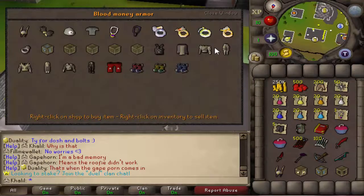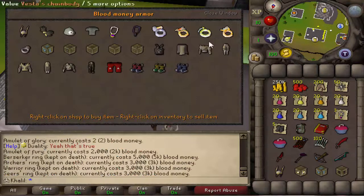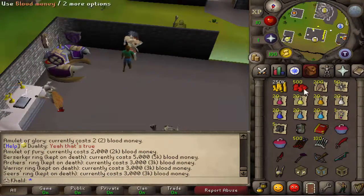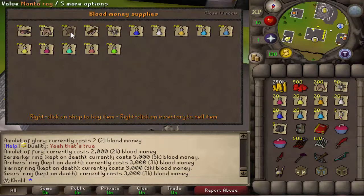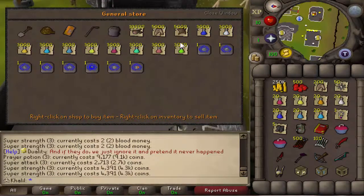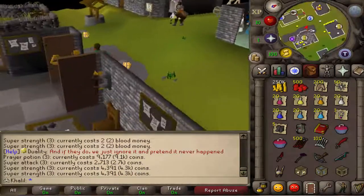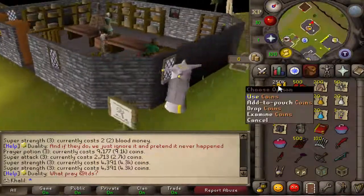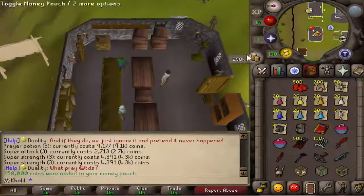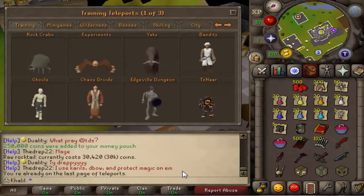There's also a vendor that has PK supplies purchasable with blood money. You can buy PK supplies, blood potions, food, and other stuff with blood money — and apparently with coins as well, which is a bit unusual. I also noticed there's an orb pouch here. I've never seen one in Old School RuneScape before, so that's pretty cool.